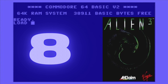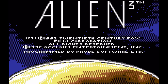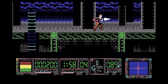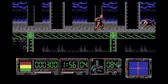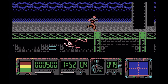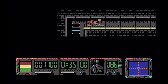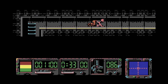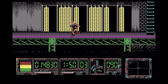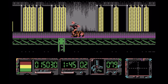Now just when you thought you'd escaped Aliens, here comes Alien 3 — an absolute cracking game that in my opinion is way underrated, however the difficulty does put a lot of people off, sometimes me included. Alien 3 is a run and gun video game based on the 1992 film of the same name. The game was released for the Sega Genesis and the Omega in 1992, with additional versions released in 1993 for the Commodore 64, Game Boy, Game Gear, NES, SNES and the Master System.